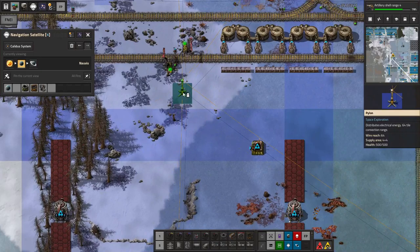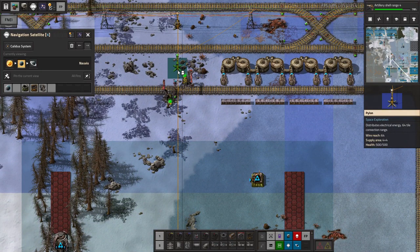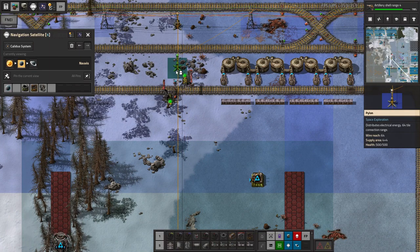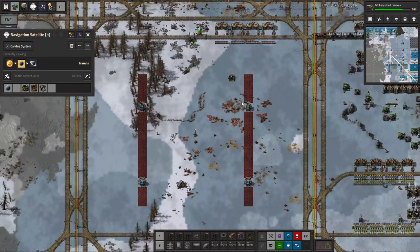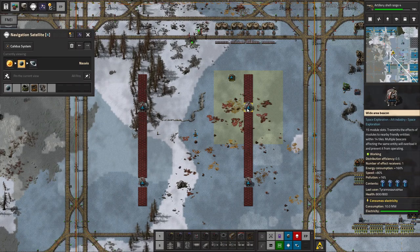We could remove the wires from this, use a regular pylon somewhere, and use a power switch — like put this here, remove the connections, put a power switch in between these two, connect it to this one. That might work.